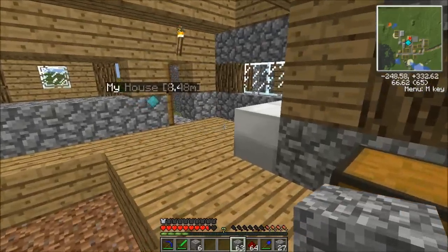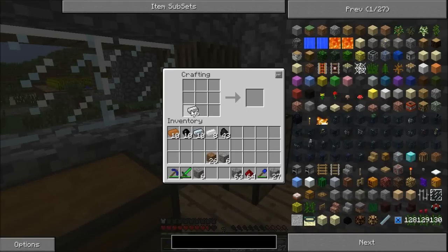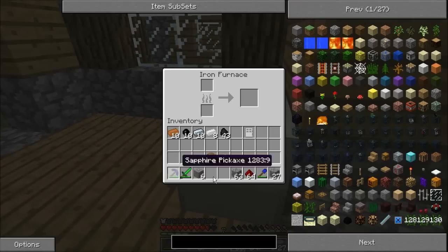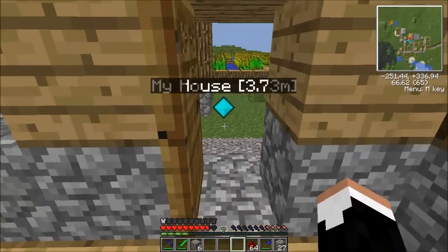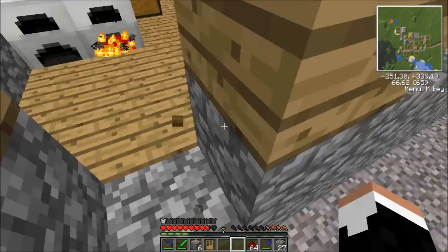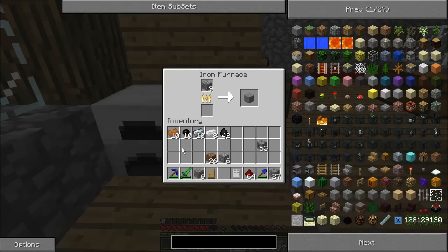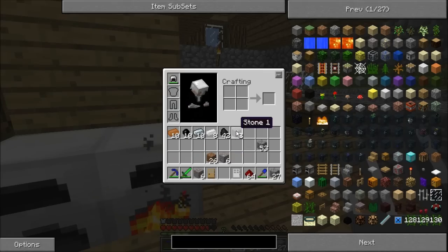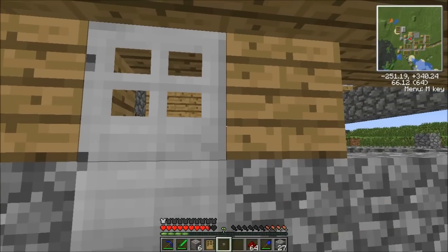For right now I'm going to block this off. Yeah, it's a waste of resources but I want to do it. I've been meaning to do it; I'm going to do it. I'm sick of having villagers visit me. I'm also sick of how the door wasn't flush with the outside — now it is.